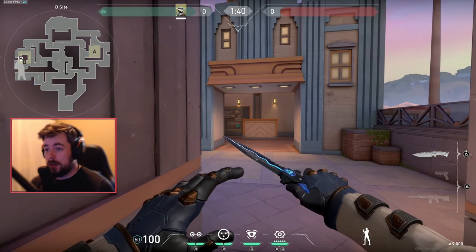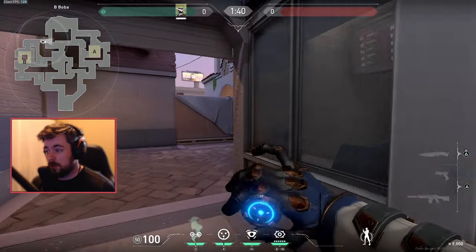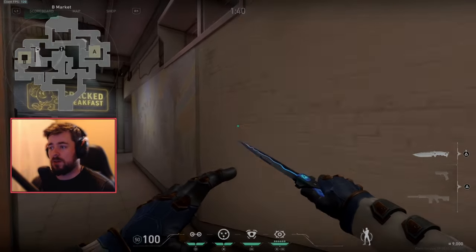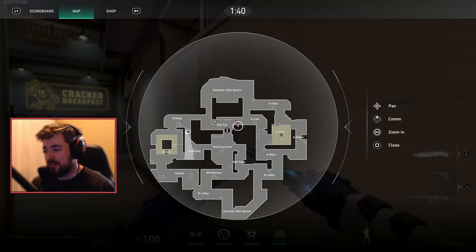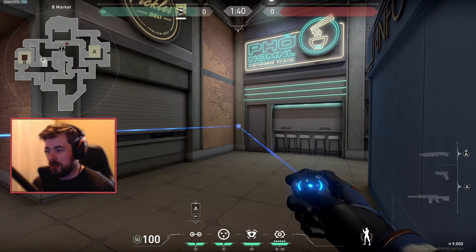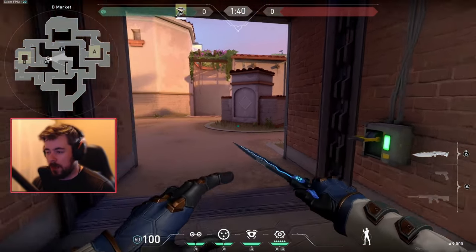To be a good Cypher player, sometimes you don't want to play the same site every single round, even if a trip is still very good. Mix up your trips — maybe one round place a trip here so you have information when rotating to A. You'll know the area is clear because the trip hasn't been activated. Only two agents can get past it: Omen or Jett. So you might place your two trips here or close the door and play off a trip there.